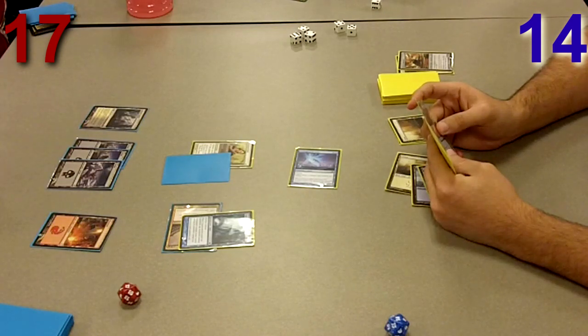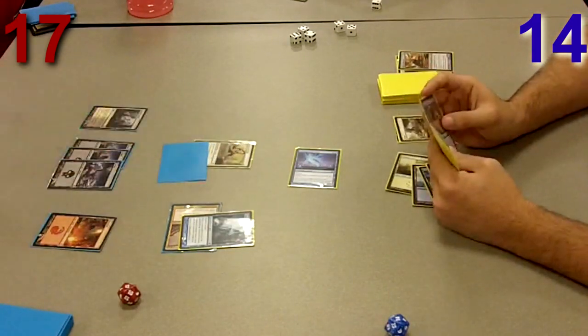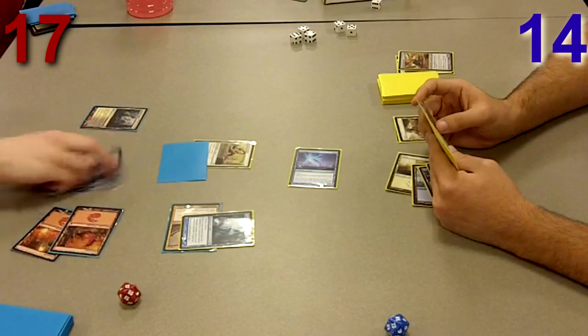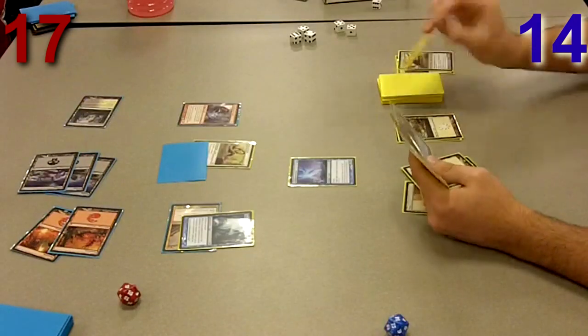Her secondary ability costs three and two black: gain control of target vampire. So basically she hits somebody one turn and then takes them the next. If you've got enough mana she can hit and take in one turn. Olivia basically wins the game — if you can't deal with her then it's just over.